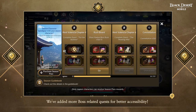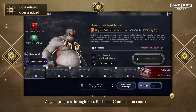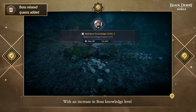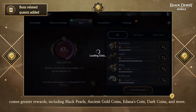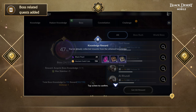More boss-related quests have been added for better accessibility. As you progress through boss rush and consolation content, your Knowledge Level of that boss and your CP will increase. With an increase in boss Knowledge Level comes greater rewards, including Black Pearls, Ancient Gold Coins, Edanas Coins, Dark Coins, and more. Increasing Knowledge Level also rewards you with more CP.